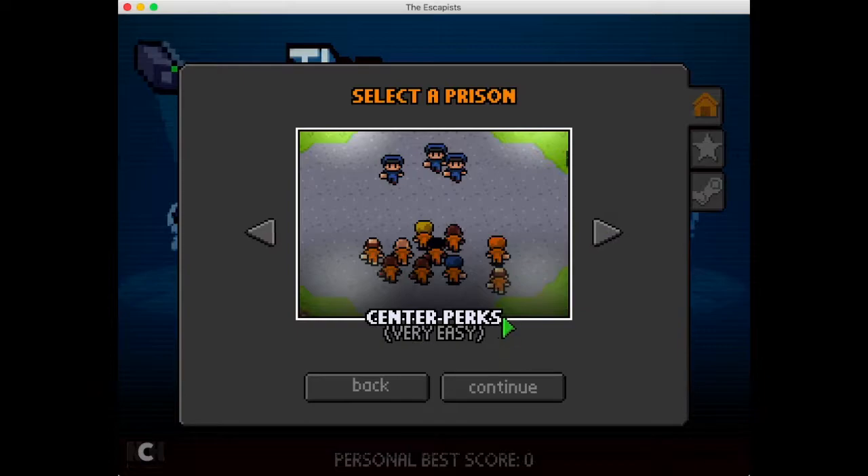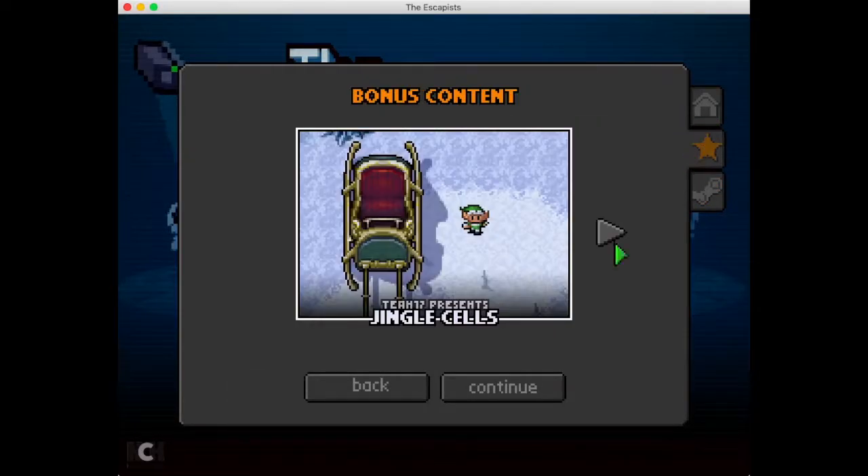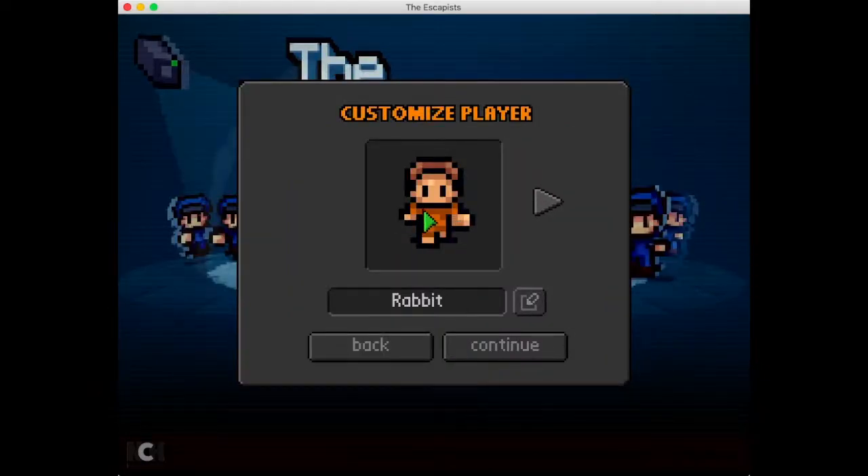Okay guys, so now that I know the basic fundamentals of this game, we are going to be doing some — ooh, custom prisons! Nice. There's a bonus prison. Now that we did the tutorial, we're going to go ahead and do Center Perks. Ooh, let's customize the character. I guess I'll just do this guy. Alright, hell yeah!